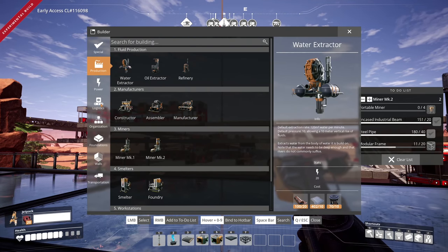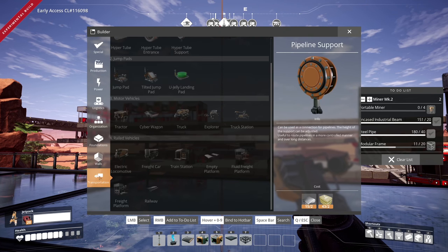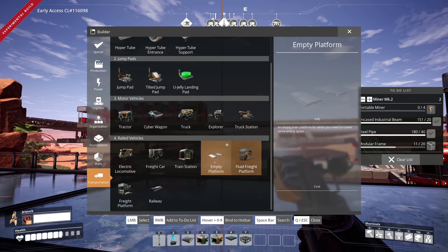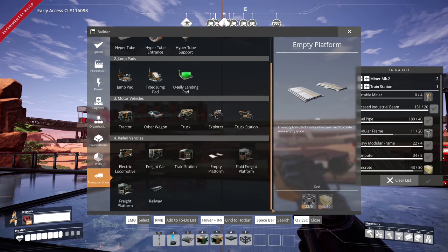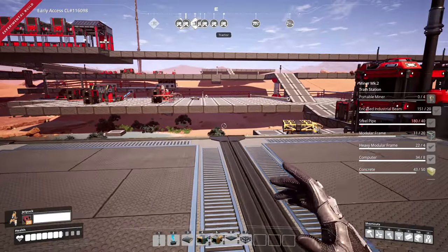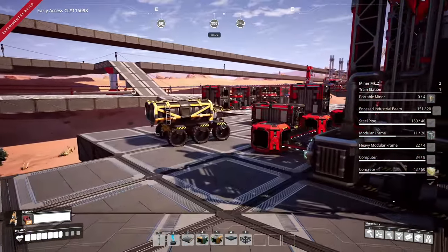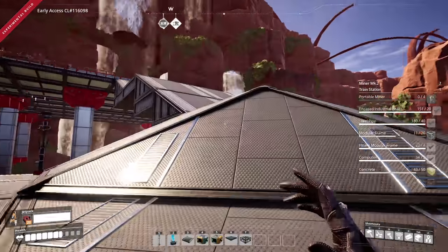We need another train station because the train station is actually what provides us power on the other side, and we're gonna have to have a train over there anyway. We already have the things for a train station - that's fantastic. It's gonna be a fun-filled episode hopefully; let's get rocking and rolling. First order of business is to make four portable miners.